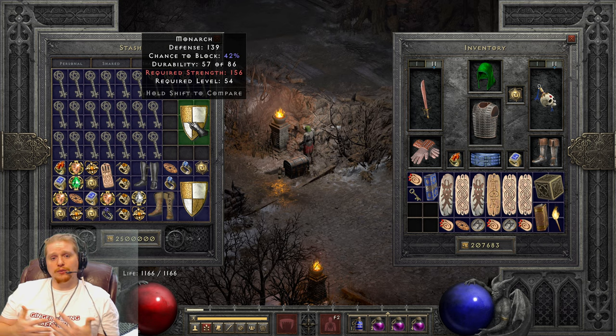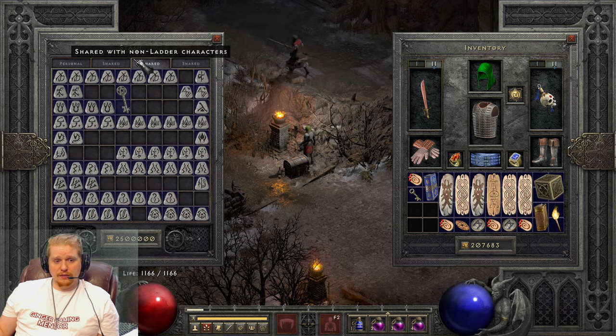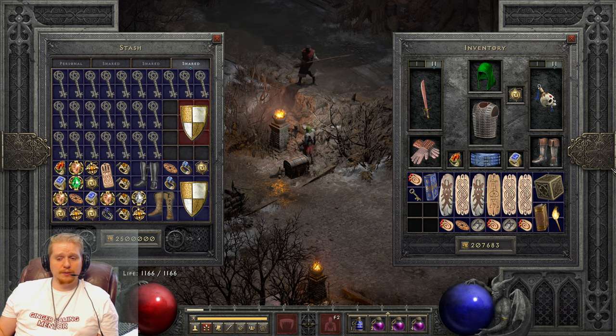We also have things like the Monarch shield here. There are certain shields that do not get four sockets — they'll only ever be three or two sockets. The Monarch shield is one of the few Hell shields that is a four-socket shield, and it is the lowest strength requirement four-socket shield, which is why people love to use it specifically for Spirit. Spirit is a very nice runeword for caster types, and if we roll four sockets in this, we'll make a Spirit.